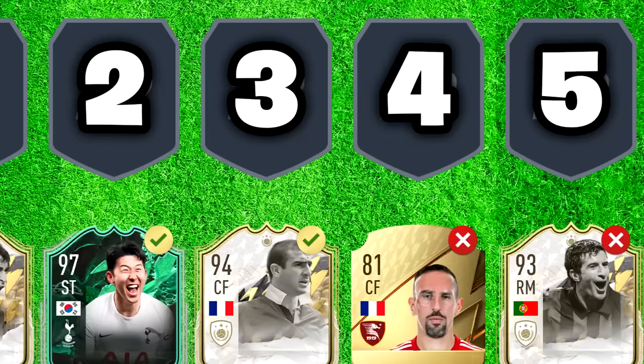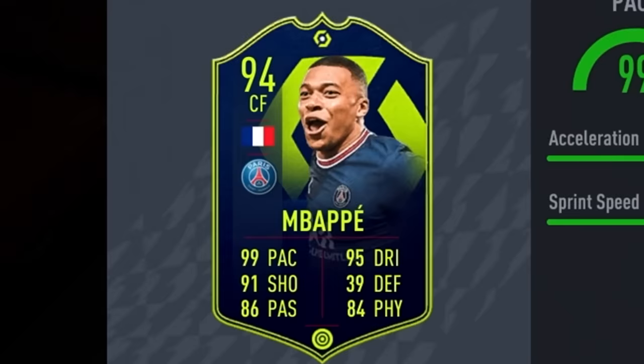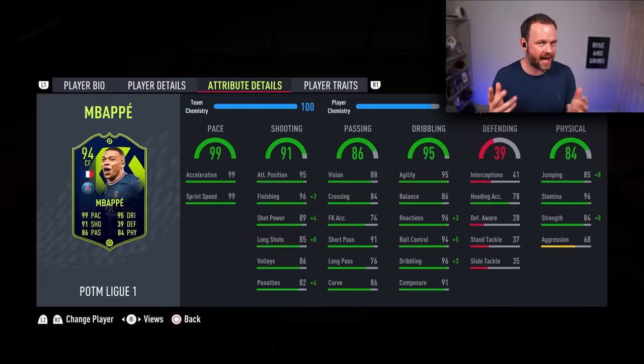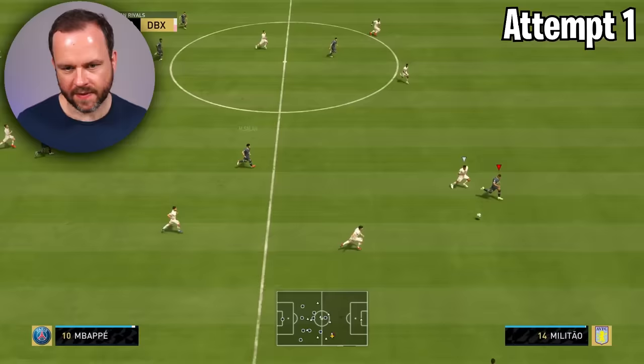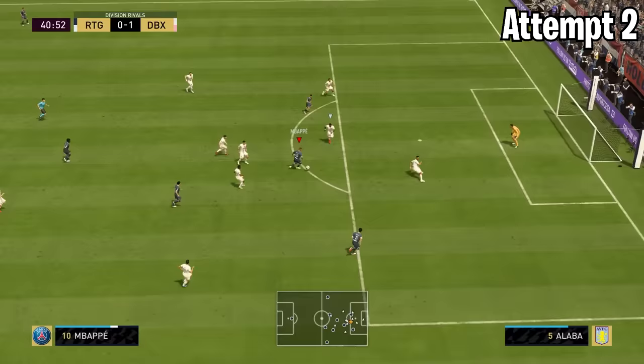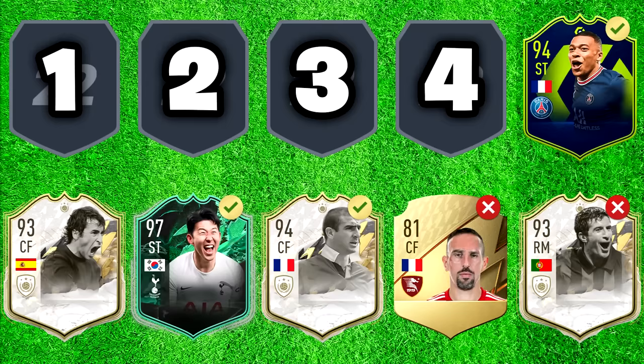Let's move on to our sixth player, one of the greatest number sevens right now — I'm talking about Kylian Mbappé. I've got this lovely Player of the Month card. For him, he is a five-star skiller so we have to score a skill goal. We get two opportunities — any kind of skill, shoot, must go in. Oh, that's the first opportunity gone — a bit of premature skillisation. Yes, let's go Mbappé! I'm kind of relieved we get to see another stat. Mbappé, you're an absolute legend.